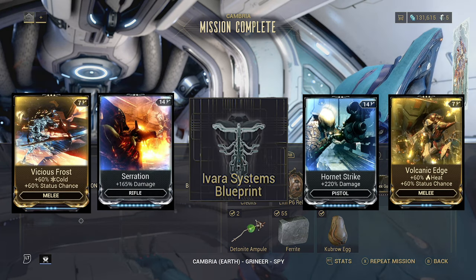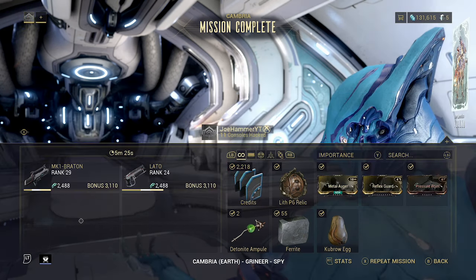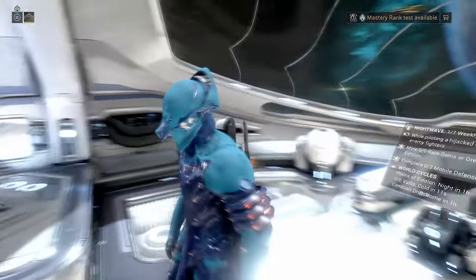When it comes to the rewards from this mission there are at least five that I would consider essential: Vicious Frost, Volcanic Edge, Hornet Strike, Serration, and the Ivara Systems Blueprint. We can't build Ivara for a long time but having it now is good — you're not going to have to come back for it. Serration and Hornet Strike are going to be direct upgrades to your damage.